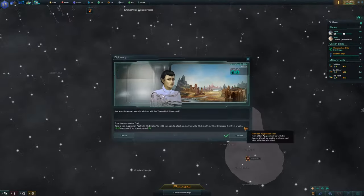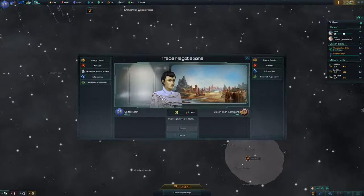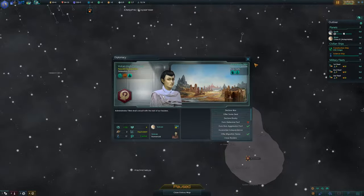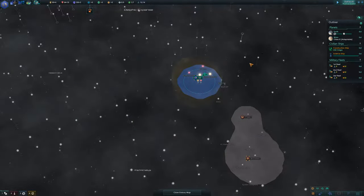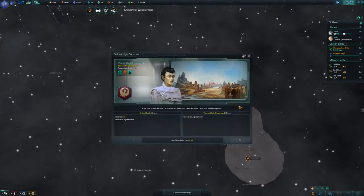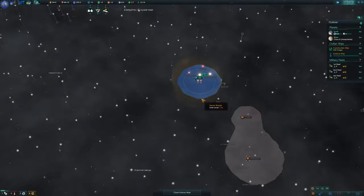We already have the Vulcans here. Non-aggression pact, migration pact, and research agreement. Let's see what it'll take to get them to say yes — twelve energy will do it. They say yes to the non-aggression pact, yes to the migration pact, and yes to the research agreement. Excellent! Incoming transmission — no to the defense pact though; I don't want to drain our influence.